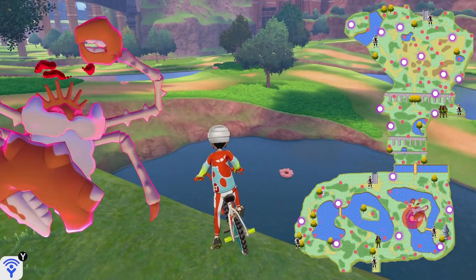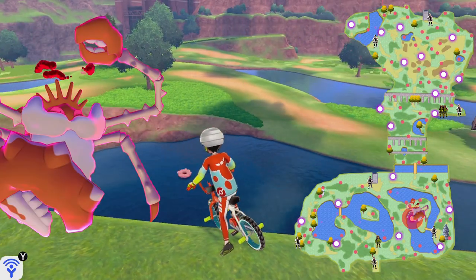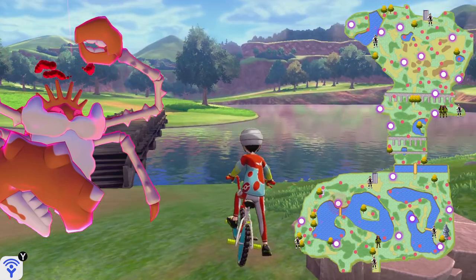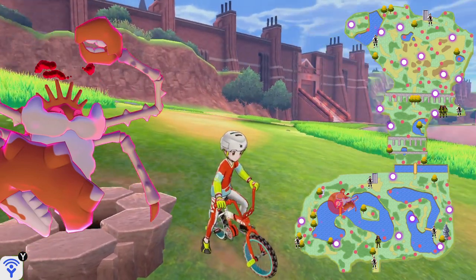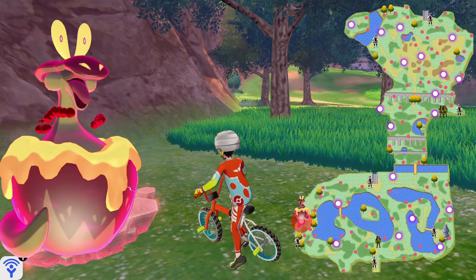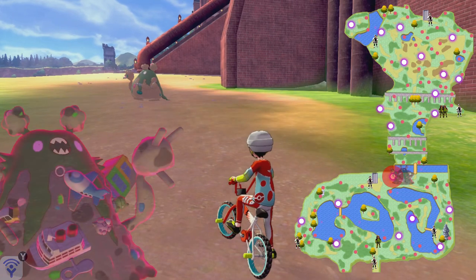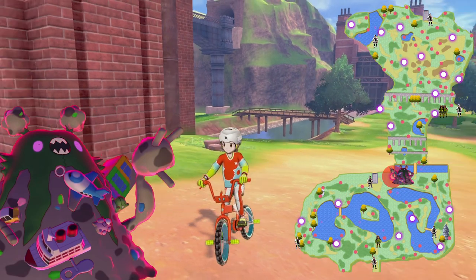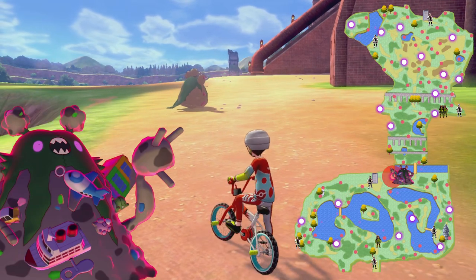The next location is for Kingler, which also has two locations. The 1st is right there in the lake. The 2nd one of Kingler is here, north of the bridge, right west of the entrance to Motostoke. And all the way to the west you'll find Appletun, that Pokémon that looks like an apple pie — it will look like that in both Sword and Shield. And right in between the entrance to Motostoke and the bridge leading up to the northern Wild Area, you'll find Garbodor, which looks almost like Timmy from South Park.